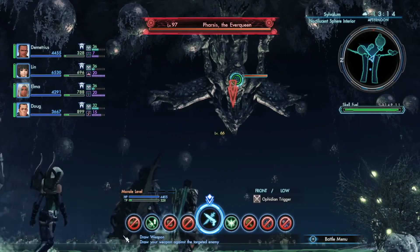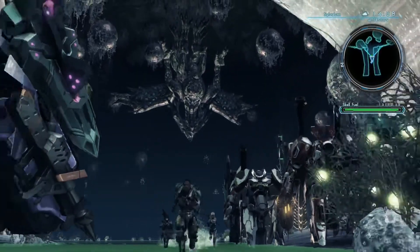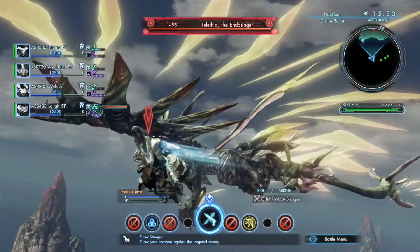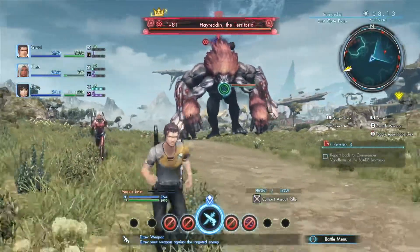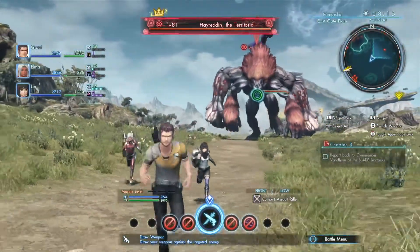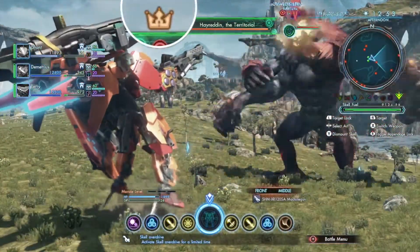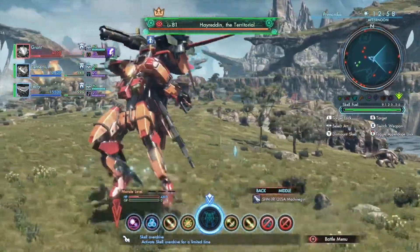Future BLADE members beware — there are incredibly powerful enemies on planet Mira known as Tyrants. These enemies are much stronger than your typical foe, even when you outrank them in experience level. That said, if you do manage to defeat one, you'll be rewarded with precious loot. To help you gauge the threat level, some Tyrants will have a gold, silver, or copper crown depending on how many players they have killed. So be on the lookout.